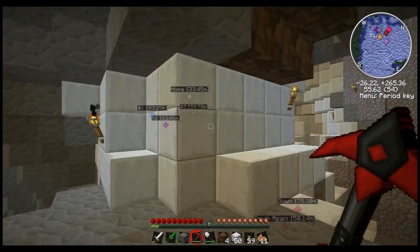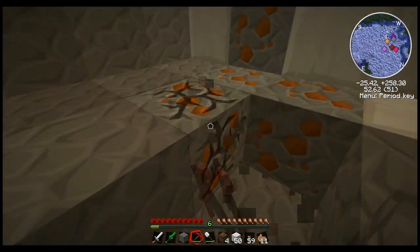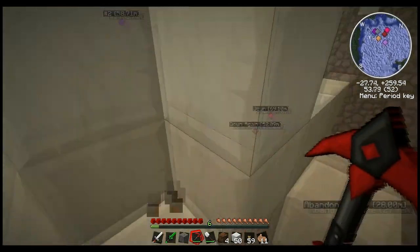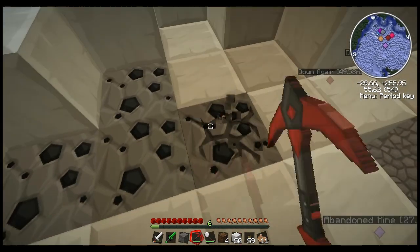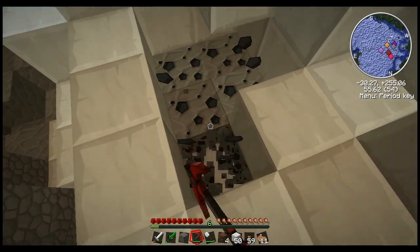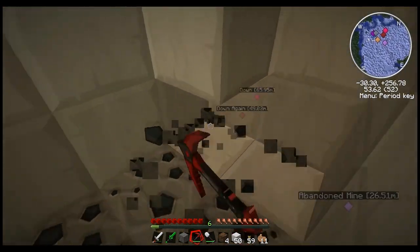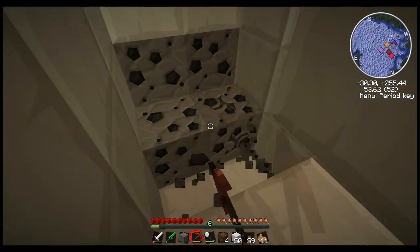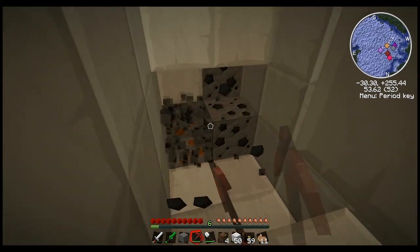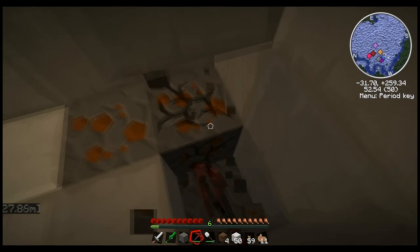Am I heading the right way? I'm trying to get back out. Some copper. On one mining adventure I had, by the time I found diamond I had like four stacks of copper, four stacks of iron, two stacks of tin, two stacks of redstone, like a half a stack of gold, two or three stacks of nickelite, and eight diamonds. And I think I had like a half stack of silver as well.